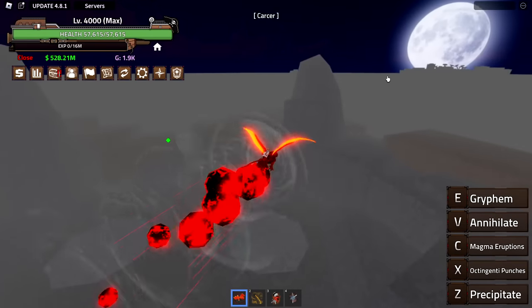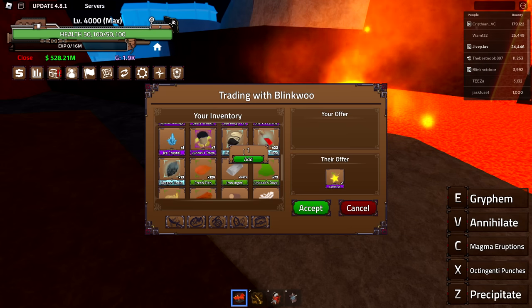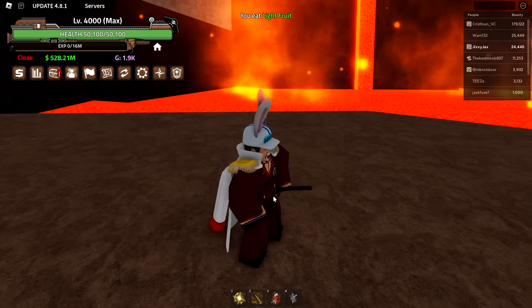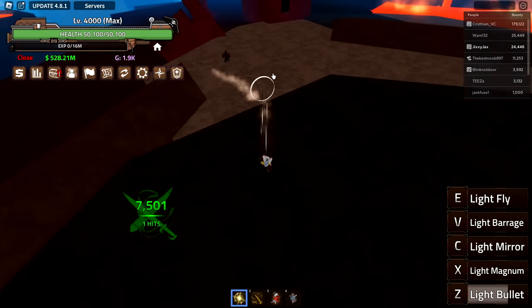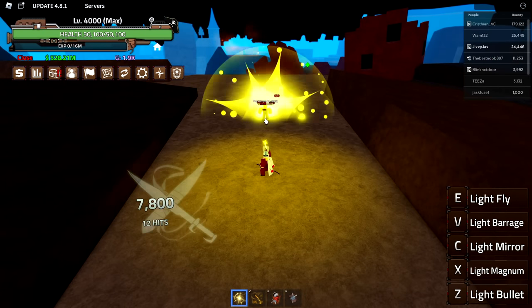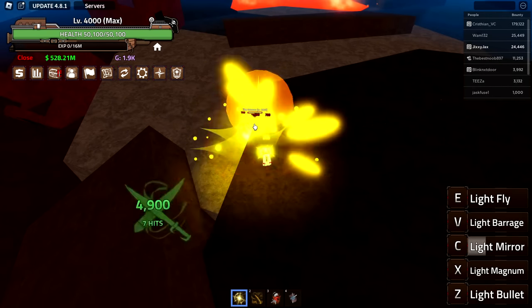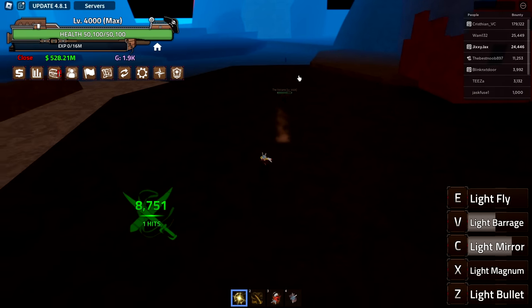This fly is actually really good. Perfect timing — I found a guy trading a light fruit. I'm definitely overpaying for it but I can AFK all this stuff anyway, so easy light fruit. I've never actually used this before. Z: light bullet — not too bad, 7,000 damage. Light magnum is a rapid-fire one — yeah, I can fire more than one, about 10,000 damage but it's slow. Light mirror: let go — 8,000, I like that one. Light barrage hold V — another rapid fire, two mini guns with range, I like that one.